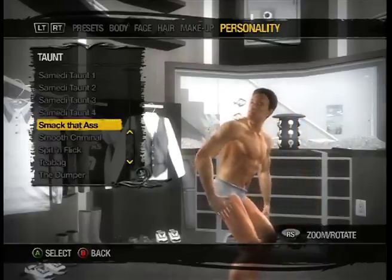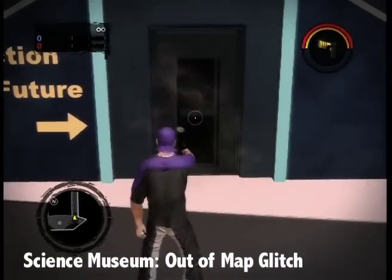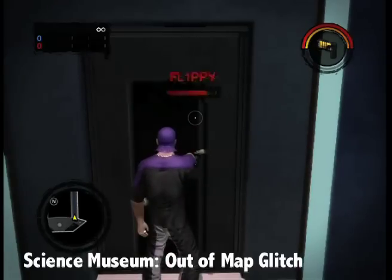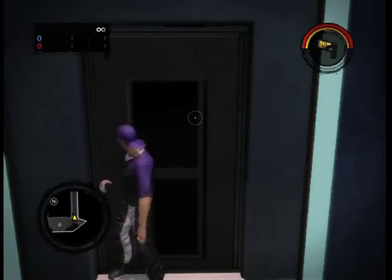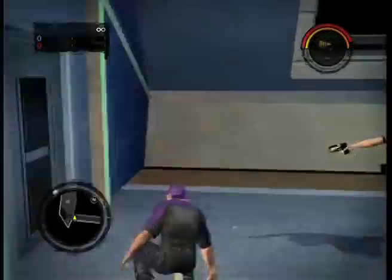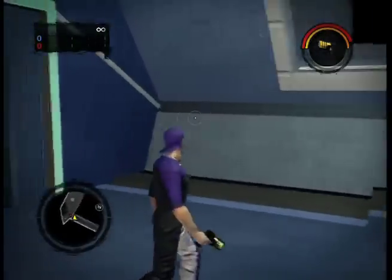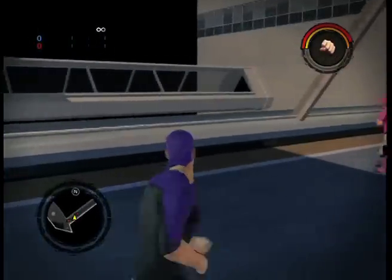For the next glitch, make sure you have the same taunt from before. Now go to the Science Museum and go to the top floor where it says Fiction or Future. Now do the taunt next to the door and have your friend tase you through it. Once you're on the other side, you're free to explore the two archways that are available. It's completely black outside, so it looks like you're on a spaceship or something.